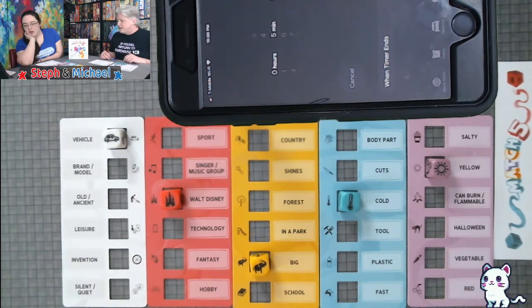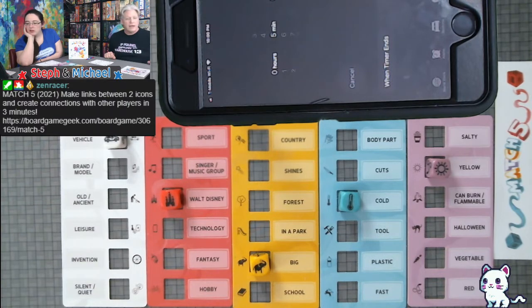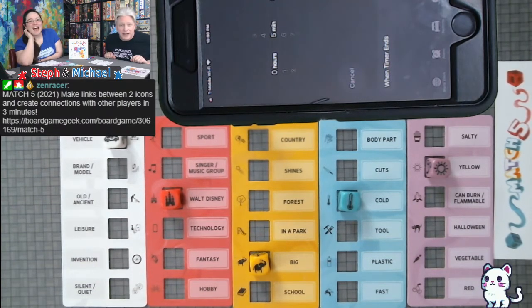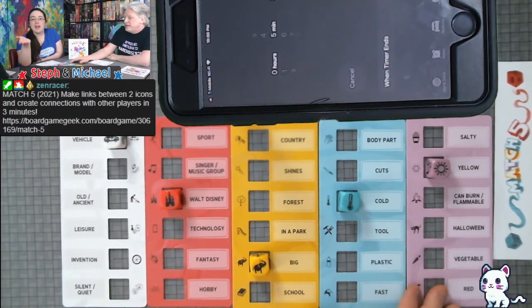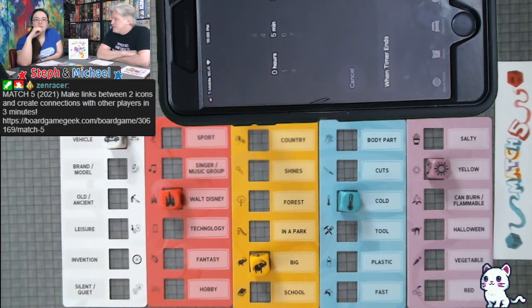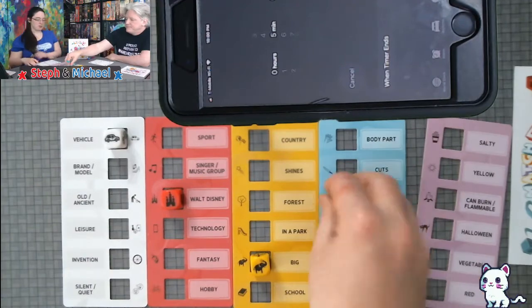On stream, if you want to challenge an answer, type 'challenge dash' and the word, and we'll take a vote. We can flip the dice tiles over to make different words come up. Shrey and Dan said they're playing, along with a few others in chat. This game is happening because of a hype train — we were going to call it a night, but you guys caused more games to happen.